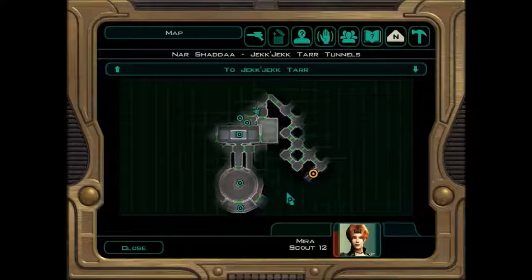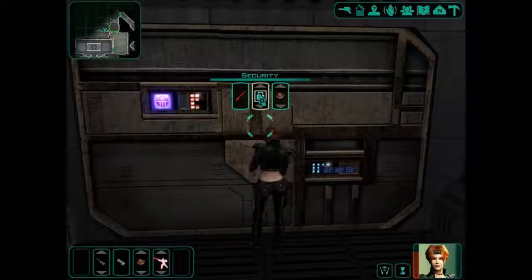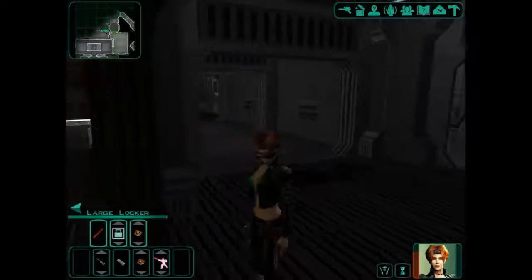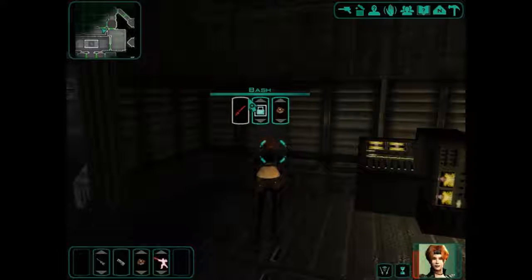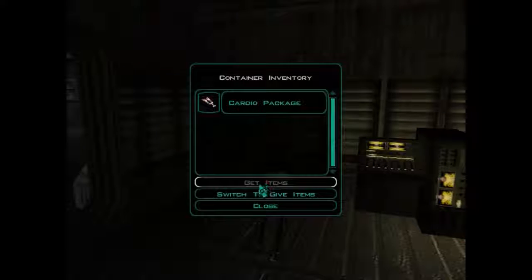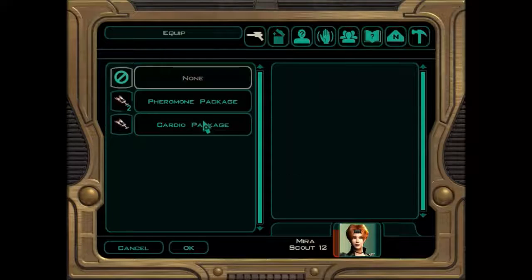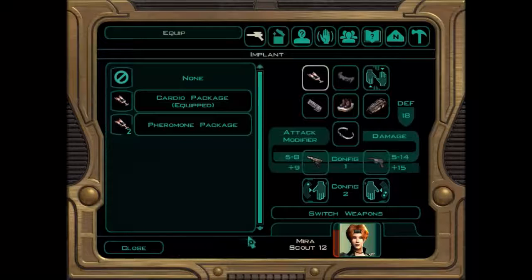There's a door there — I think we need to open this one. Please don't let there be more UBs in here. It's empty. Let's have a look in the locker. Cardio Package — Constitution 12, gives plus one constitution. She can probably use that, actually. Beautiful.